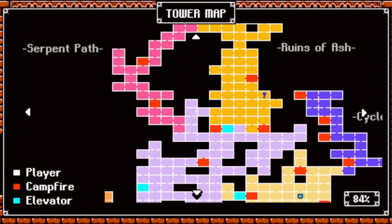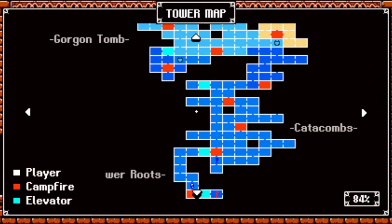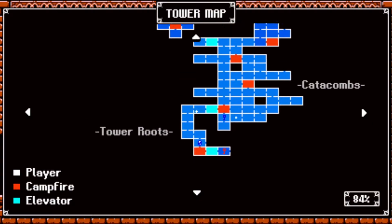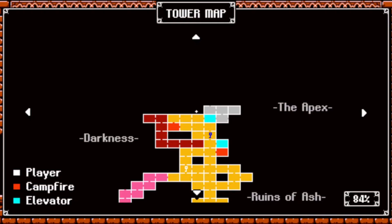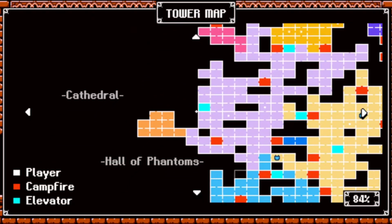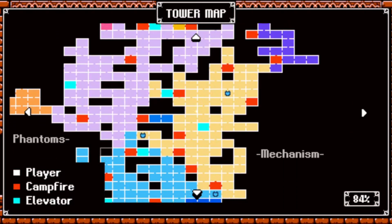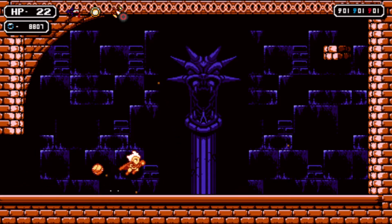We got that together. I'll probably just die and meet you guys back down here. The map's getting big — we're at 84%. We're so close to the end. Cathedral might be the last area, or maybe the Apex is the last level. Maybe this goes straight to the final boss after you've done the cathedral, and then the final boss is in the Apex. I'll meet you guys back down in Tower Roots.